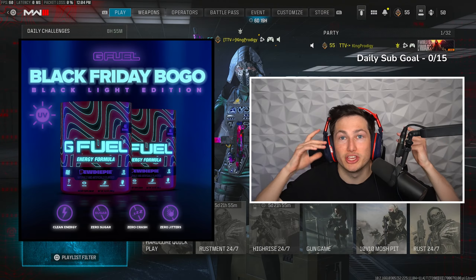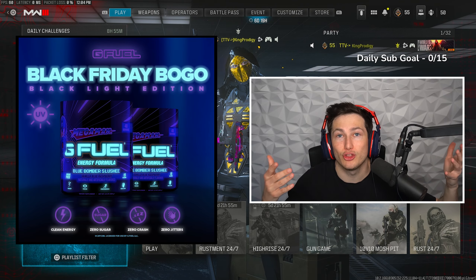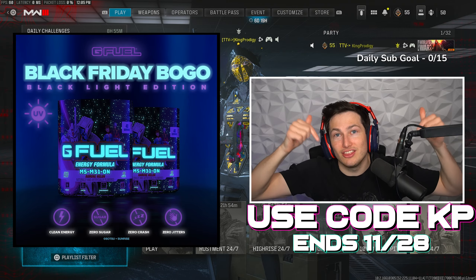Before we get into the class setup, G Fuel is doing a humongous sale right now where you can get buy one get one free tubs, and on many other products across their entire website. You can save by using code KP or by clicking the links in the description.